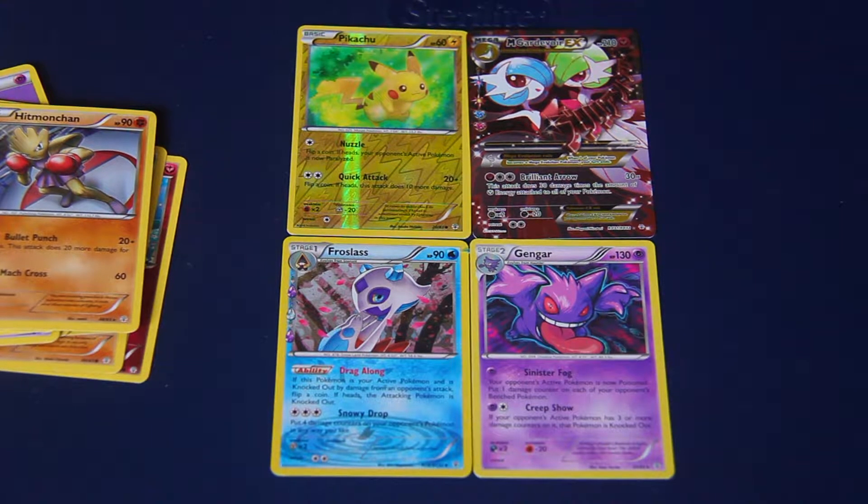Ghastly with its fabulous smoke hair. A Generations Energy card, Krabby - one of my favorite Pokemon of all time. Holographic Pikachu - reverse holo Pikachu. Is that what it's called? That's mine - yeah, that goes there. That went straight to me.